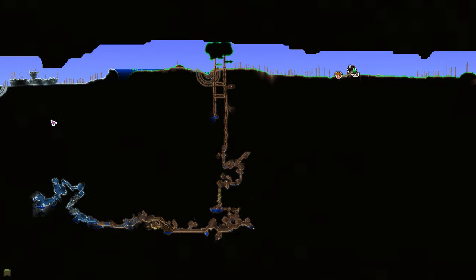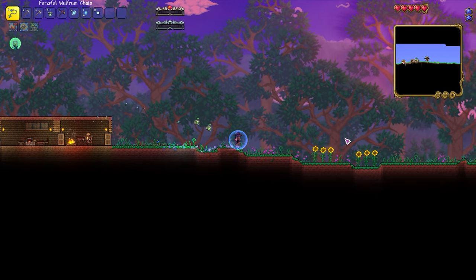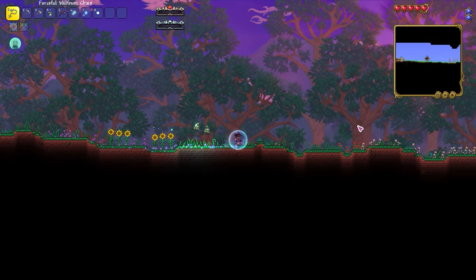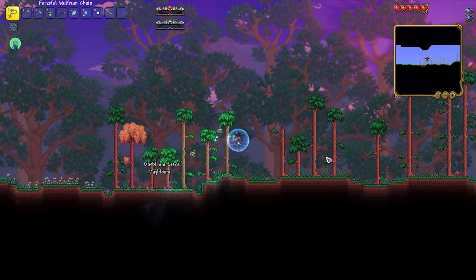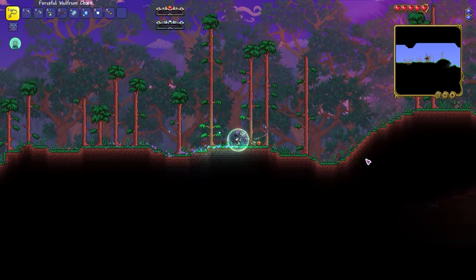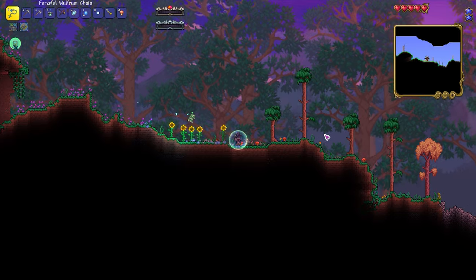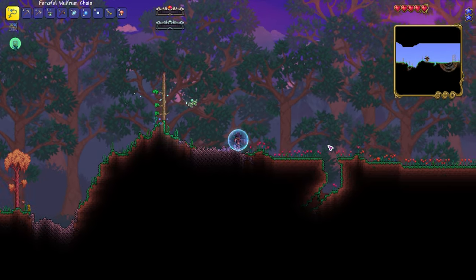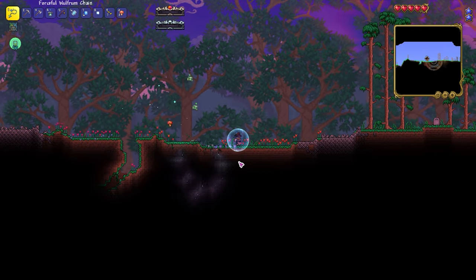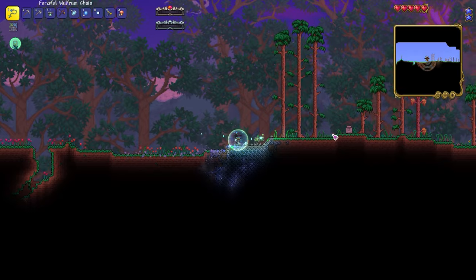Why right? Well, left is our snow biome. Right is our jungle. There are a few really cool jungle items that we can get - there's obviously a summon, we can make a Snapthorn. There's a bunch of really good stuff we can get right off the bat for summoner that will significantly help our progress. So our goal for today is to dive into the jungle.